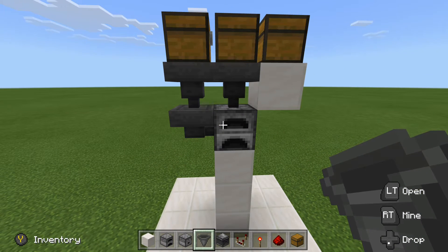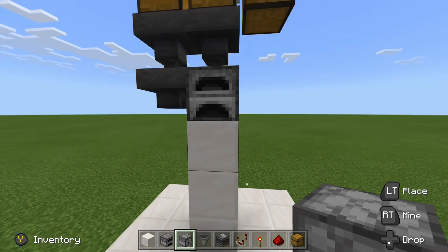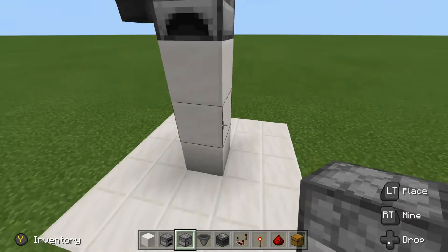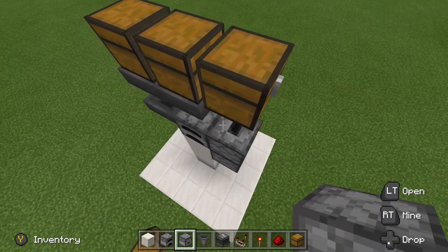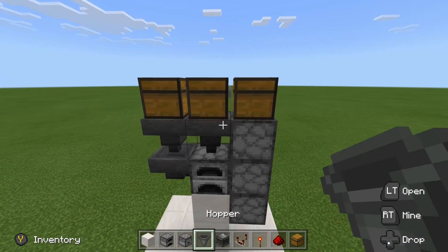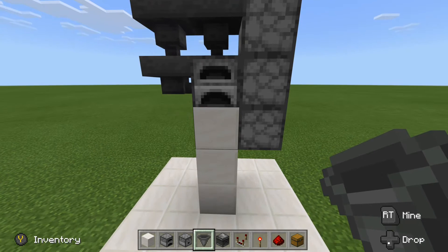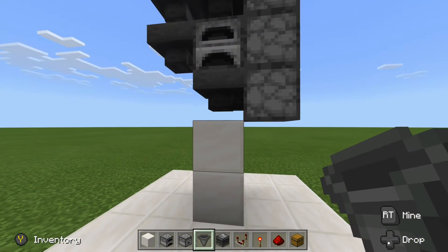So it should look like this so far. Now what we need to do is set up our output. Go ahead and knock this block out right here. One block down and one block over from the furnace, place a dropper facing up. One more dropper facing up, and then another dropper facing up like that, running into the chest. Finally, grab your hoppers once again, knock this block out, and then run a hopper into the side of our dropper like that.